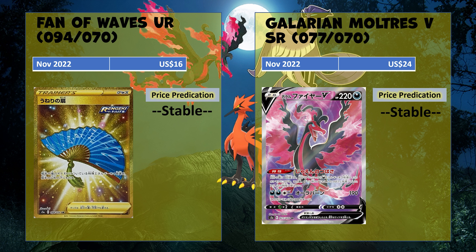Before we go to number 2, here are some honorable mentions. We got another utility card, Fan of Waves, which isn't really useful in many decks — going for $16. And then what would have been around the number 11 or 12 spot is the Full Art Galarian Moltres V at $24 — a fantastic-looking Full Art, though still a bit expensive for me to consider buying for a deck with money being tight.